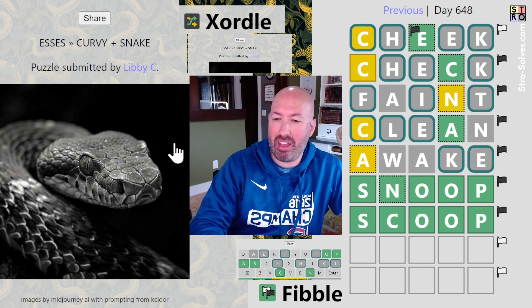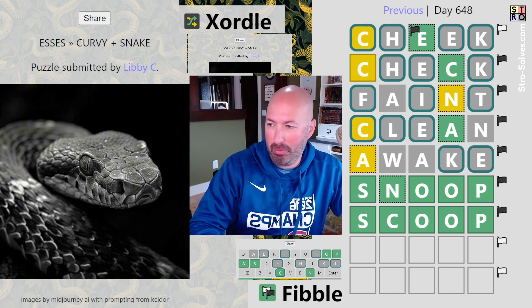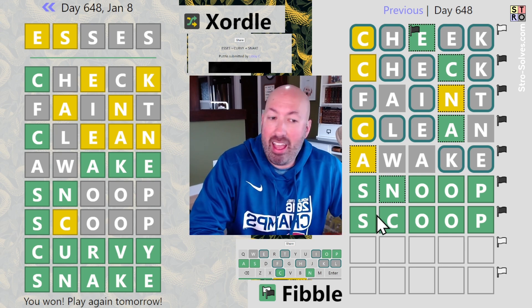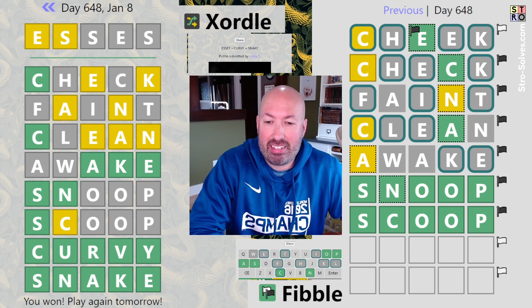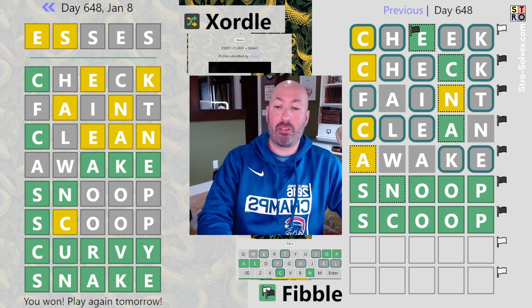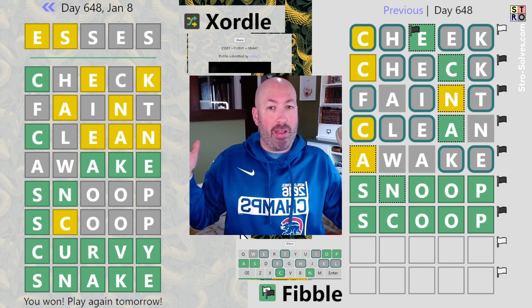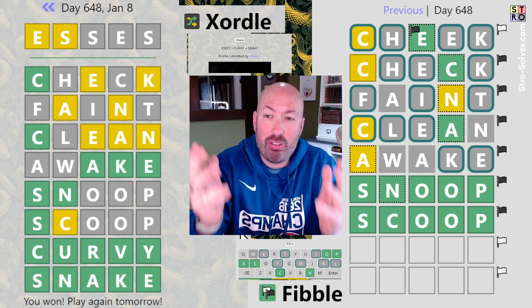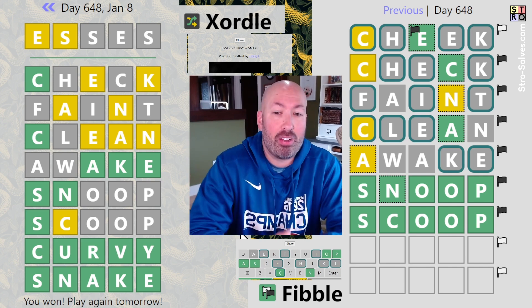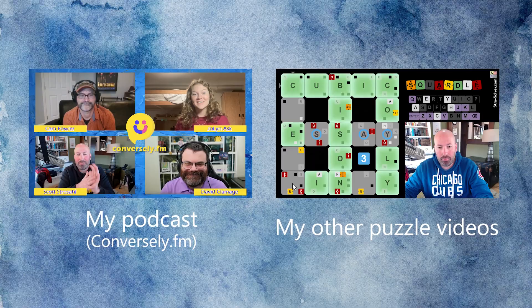As usual with Zordle we have our AI-generated image, generated by Midjourney with prompting from Keldor, who created both Zordle and Fibble. This puzzle was submitted by Libby C — thank you Libby! That was a little closer than I like it to be. Did not have 'scoop' figured out at all — that was pretty amazing. If I'd had a couple more guesses it might have come to me, but we were still thinking there could be an A. I didn't have 'curvy' figured out until right at the end either. Anyway, survived — that's all that matters. We survived the snake pit! Let me know how you did with today's Zordle and Fibble, and if you try them together let me know how that goes. Be sure to like and subscribe and I'll see you again soon with some more puzzles.